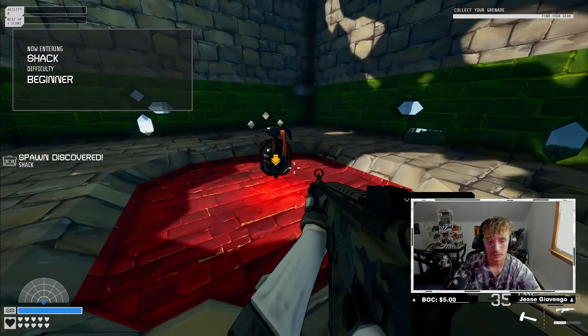We unlocked grenades - looks like we can throw them at walls. They're like sticky grenades. Absolutely cool as anything.